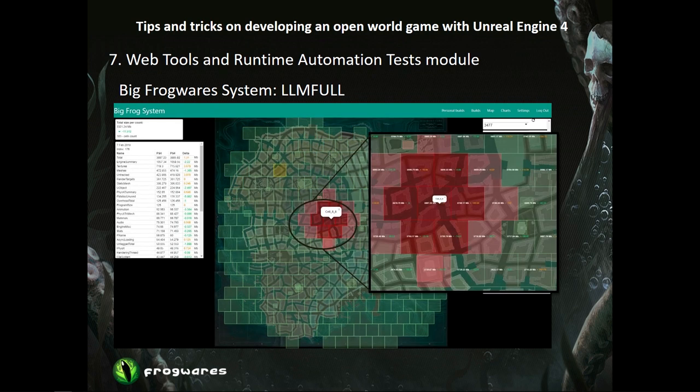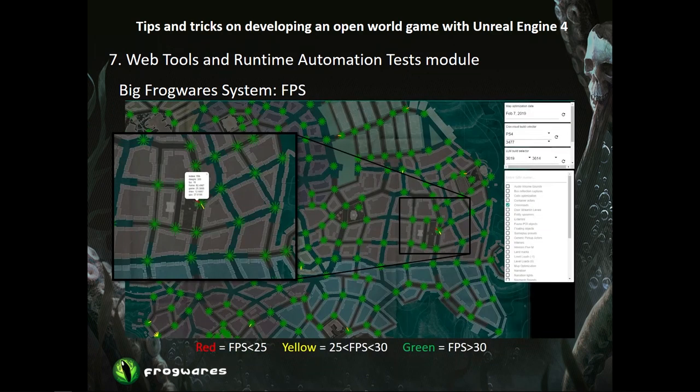This screen proved invaluable for optimization efforts. We were able to make content changes, code changes, and see directly what they gave or took from us. We also set up stats budgets and could audit their usage and see what was happening between builds — what was added, removed, and how it influenced the stats. This is our second per-platform optimization screen, this time tracking FPS on PS4 and Xbox One build configurations. Every morning or night, our automation system teleported to every crossroad of the city, looked in 12 directions, and gathered stat unit data. You could click on a red area with bad FPS to see the stats and investigate, make calibrations via the TechArt team, and create tasks for artists to fix specific places.